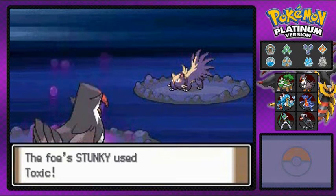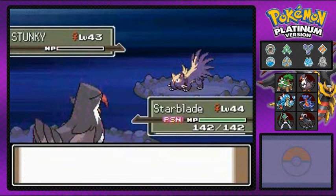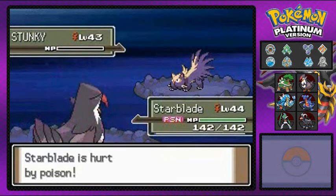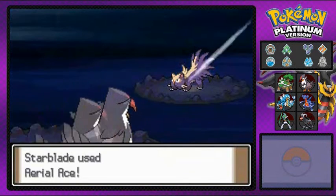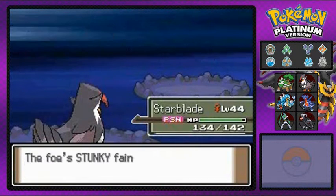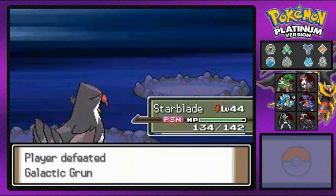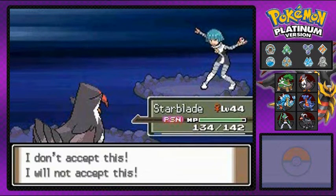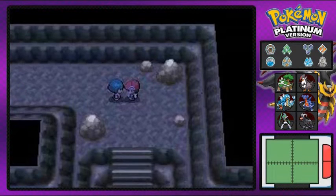He's throwing Toxic at us. If you get hit by Toxic it gets worse every single turn — just be aware. Aerial Ace for the win. She does not accept defeat at all — that's hilarious.